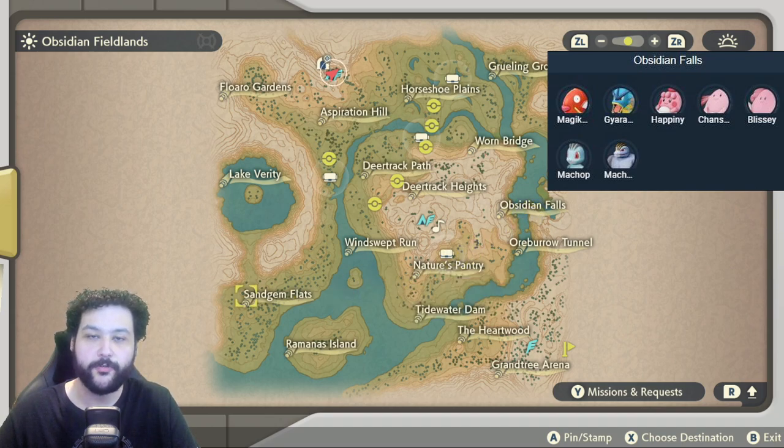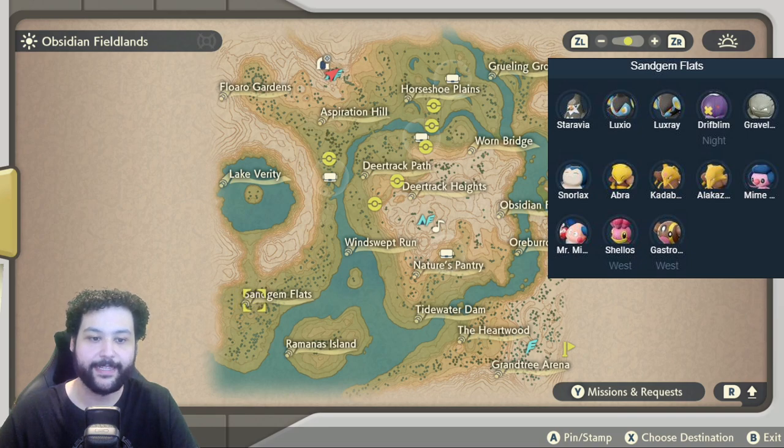Going on to San Gem Flats, more of a mid-to-late game area, we get Staravia, Luxia, Luxray, Drifloon, Graveler, Snorlax, Abra, Alakazam, and yes, Alpha Alakazam. Mime Jr. and Mr. Mime are rare respawns here, and we also get Shellos West and Gastrodon West.